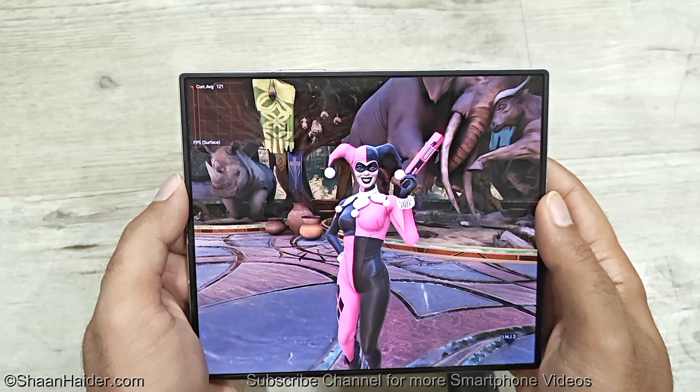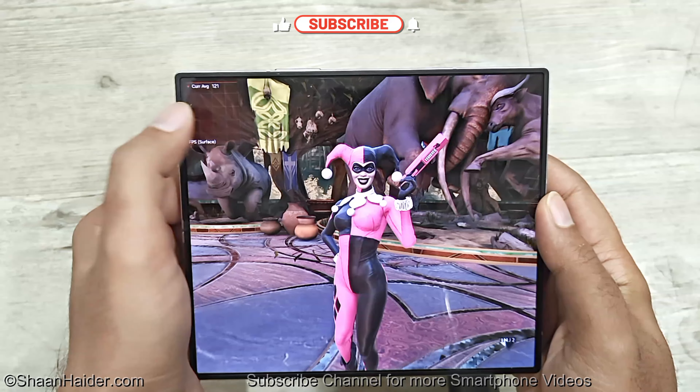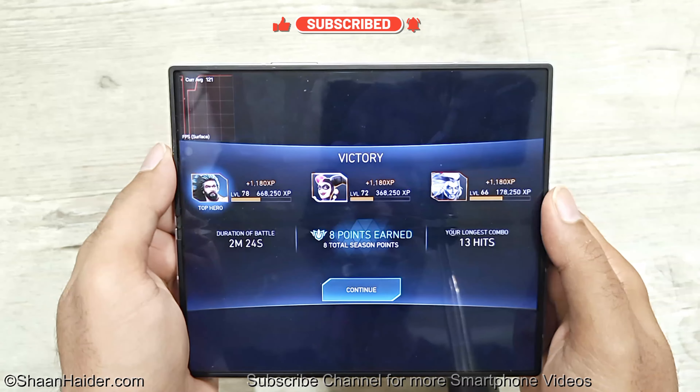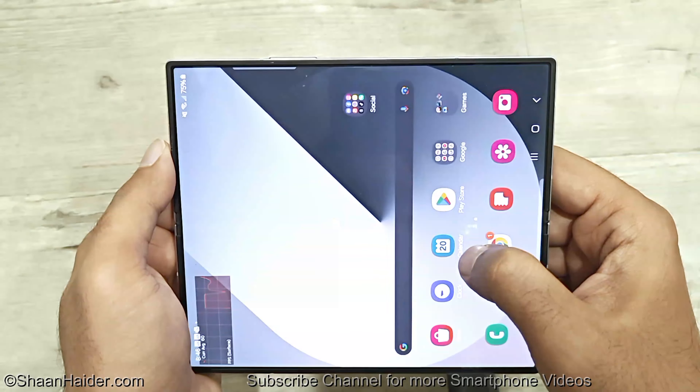So everything was nice and smooth while playing Injustice 2 on Samsung Galaxy Z Fold 6. As you can see, we were getting around 115 to 120 FPS most of the time. Gameplay was super smooth with great graphics quality. So let's close Injustice 2.